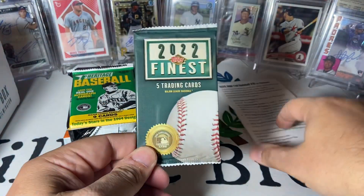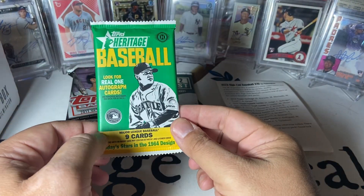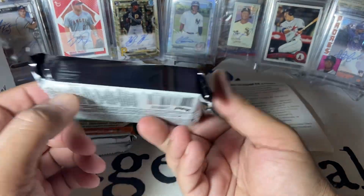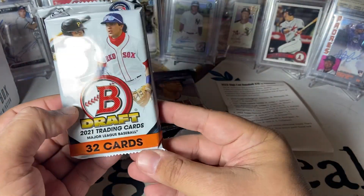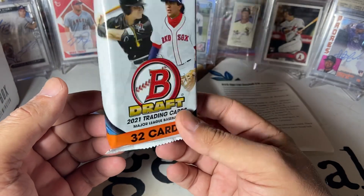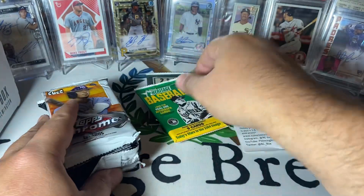Alright, we got 2022 Finest. Looking for J-Rod, Franco, O'Neill Cruz, Whit, Torkelson. I have not opened any of these, so that'll be kind of fun. We've got 2013 Topps Heritage — looking forward to this one — Arenado, Machado, and then Harper and Trout cup cards. We got a big old Jumbo going Judge hunting, but also Bellinger's in there. Nice big fat pack of Draft here, looking for Lawler, Mayer, Allen. Brady House has autos. Colson Montgomery is one that I really like in here. And then a Jumbo of Topps Chrome, which I'll admit I'm not overly excited about. Topps Chrome has been a dumpster fire of a product this year.